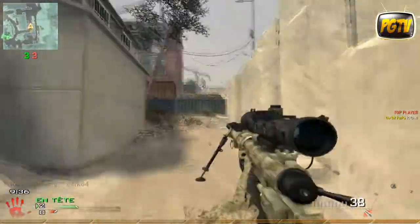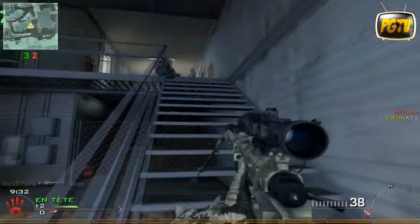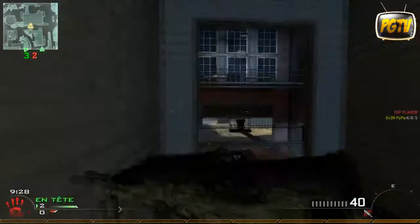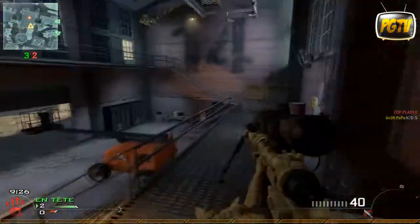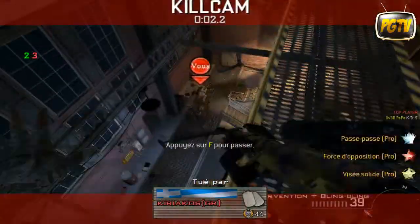Vous voyez en bas du radar les chiffres 3, 2 : c'est le nombre de joueurs restants en vie, tout simplement. C'est assez sympa pour savoir combien de joueurs il reste, si on a envie de faire un trickshot ou de faire le last.